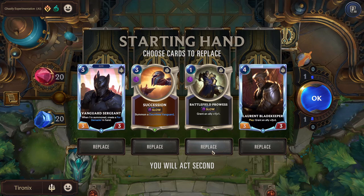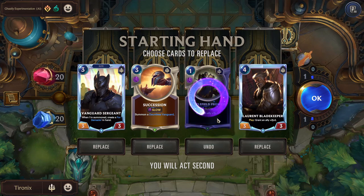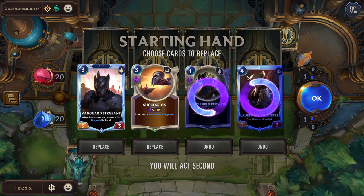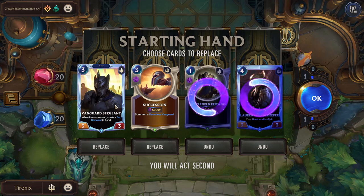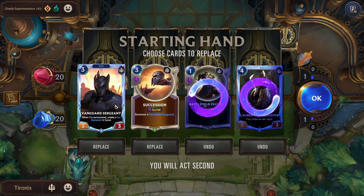I'm actually going to re-roll this right here - it's a spell card and it requires a unit to be on the board, so we don't really want that to start the game. We also don't want this four-mana card since we only start with one mana. We want to be able to play cheaper cards at the start. This is where you can try to prevent getting too many high-cost cards in your opening hand - this is called the Mulligan stage.